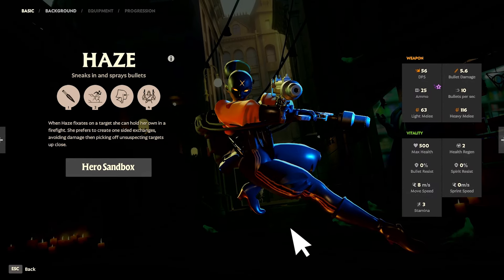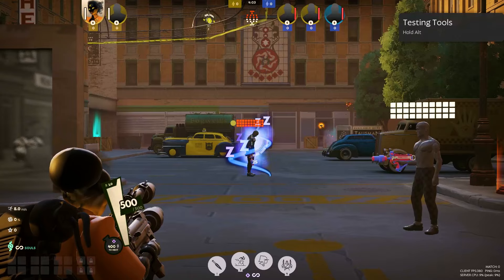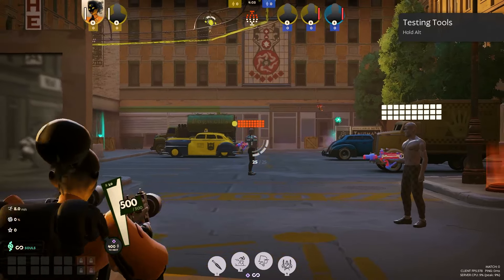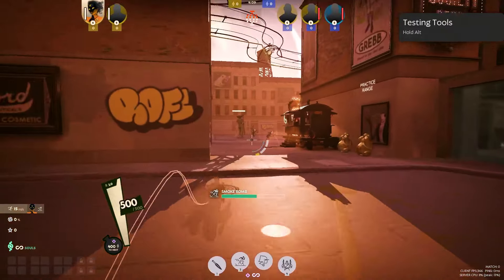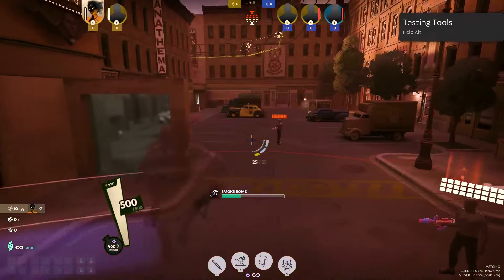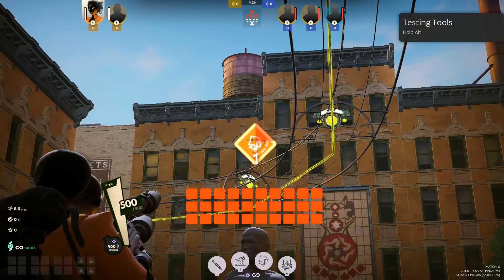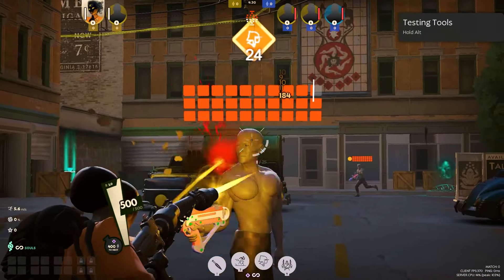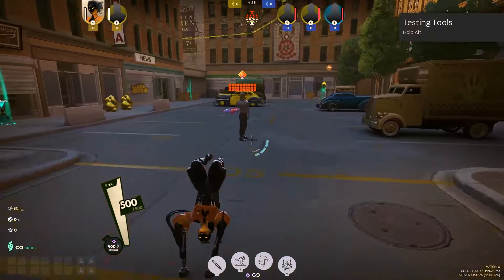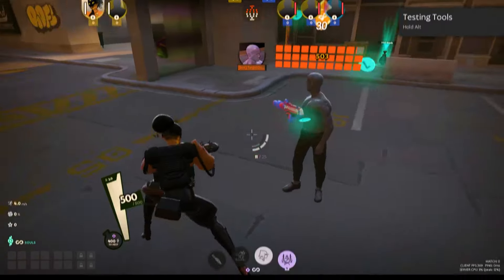Haze is a stealthy assassin focused on ambushing. Sleep Dagger throws a dagger that damages and puts enemies to sleep without breaking invisibility. Smoke Bomb turns invisible and gains speed, but attacking or being close to enemies reveals Haze — like a rogue in World of Warcraft. Fixation gains stacking damage for each bullet hit with extra stacks for headshots. Bullet Dance is an AoE ability that fires at nearby enemies with perfect accuracy.